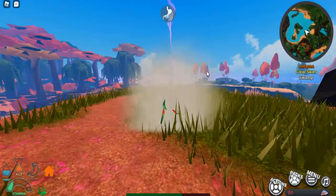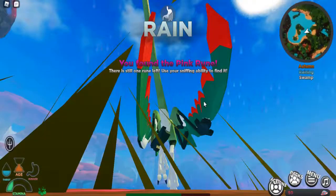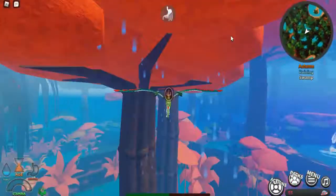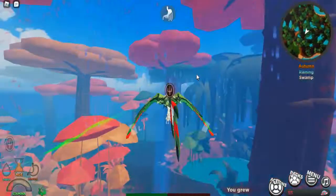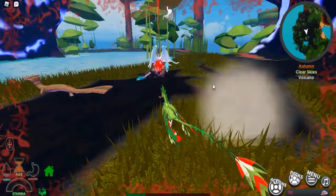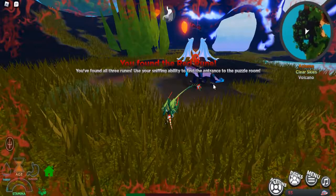The next one is a pink rune, so I'm going to be crash landing here again. It says you found the pink rune! One more rune to go — from what I know from other tutorials, it's going to be the red one. Let's go find that one. And yes, here's the red rune — crash landed again. It says you found the red rune!